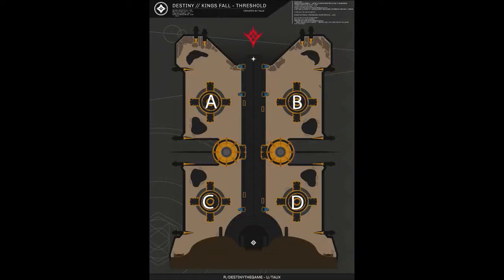Very important: if the relic is above pillar A, B or C, the warlock standing on that particular pillar needs to move to pillar D. All the rest stays the same.